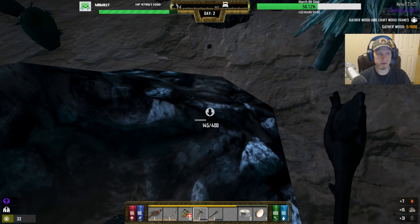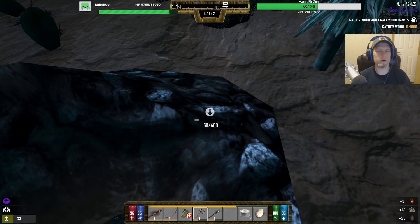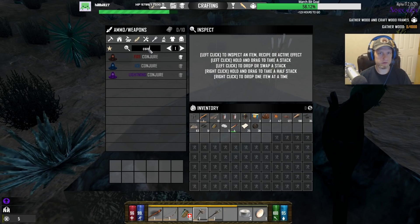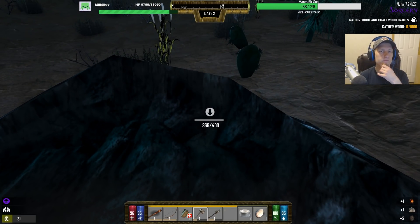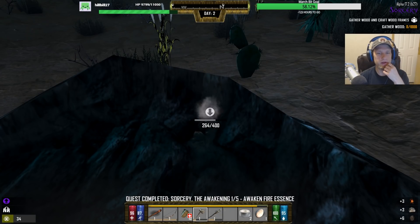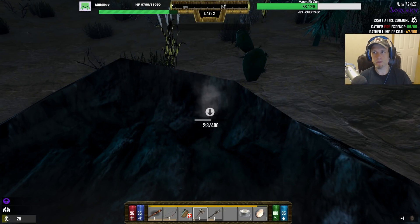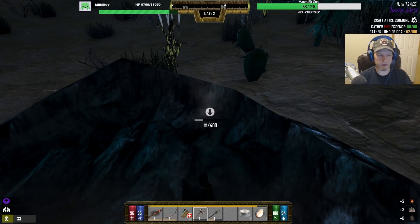Day two — we are on day two by the way guys. When I'm done with this video we're gonna be playing Project Zomboid. Conjurer — we still need a hundred though, okay, it's gonna take a little bit. You get skill points for completing these quests.